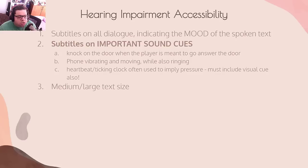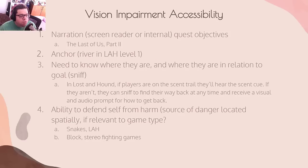Medium and large text size is also important — we all know that one. For vision impairment accessibility: narration on menus, UI, your journal, in-game quest objectives. But also narration on the actual things in-game you need to get to. The Last of Us Part 2 excelled massively in this — they used what the blind community calls radar sounds to indicate where the player needs to go.